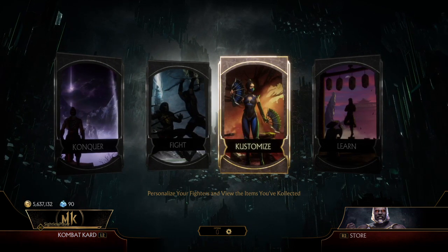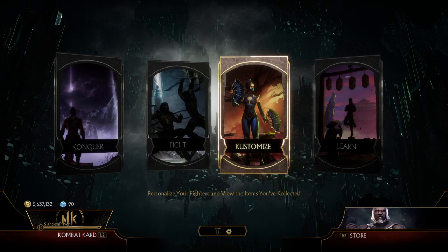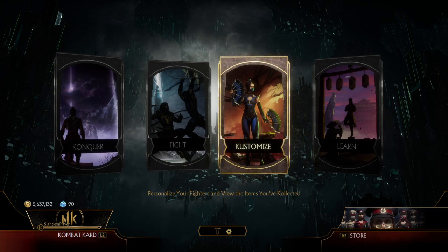If you turn on that menu narration, it could read out the Towers of Time and tell you what each tower is. Even though they change every day and every hour, we'd know what towers are available — maybe it's a tower with our favorite character. The daily challenges we don't know about either, because it doesn't read those out.